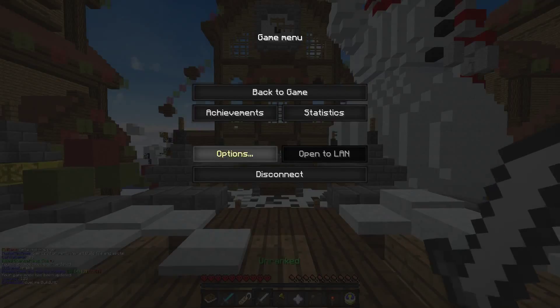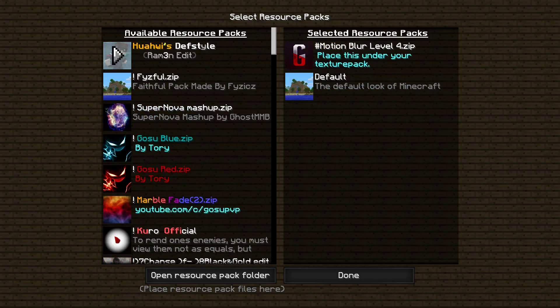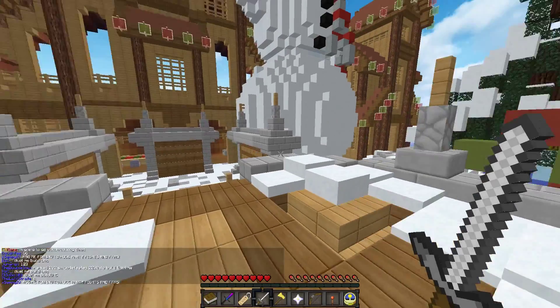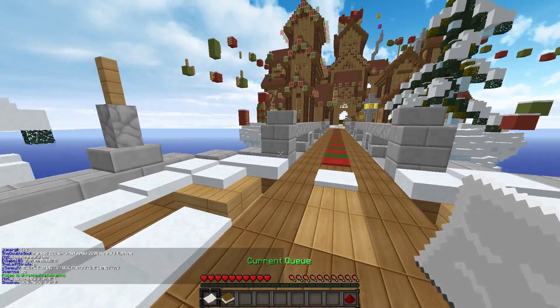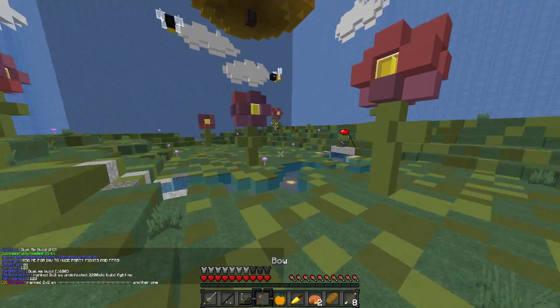Quick drop. Switch back to my pack. Let me show you the stone swords real quick. You like them, don't you?